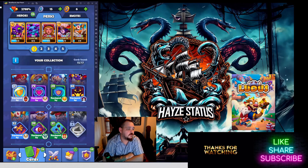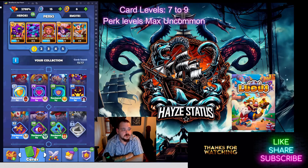My strategy: for card levels 7 to 9, perk levels should be max common and that's it — don't take them to uncommon. When these perks were released, many of us veterans immediately started working up perks while we had level 8–9 cards. When I took my perks past common into rare territory, I started hitting matchups where the opponents were much higher level and I was getting wiped clean. It ultimately made me not want to play anymore because I'd overreached.